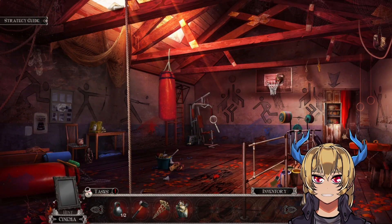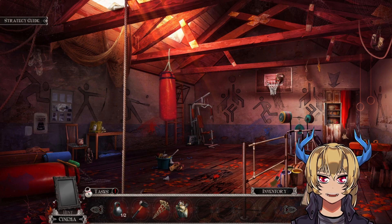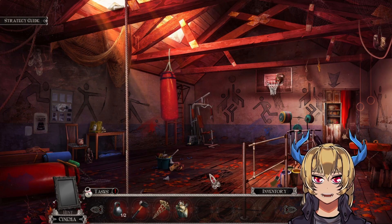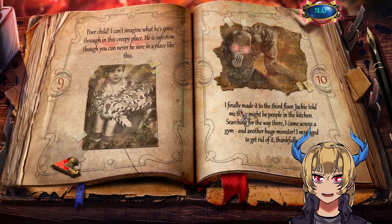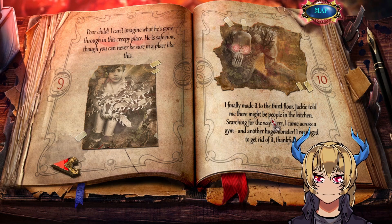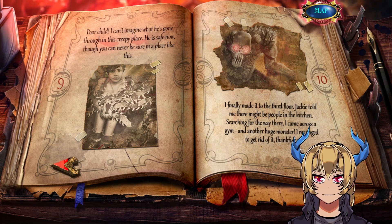That actually worked. I did not expect that. Another diary entry: 'I finally made it to the third floor. Jackie told me there might be people in the kitchen. Searching for the way there, I came across a gem and another huge monster. I managed to get rid of it, thankfully.'